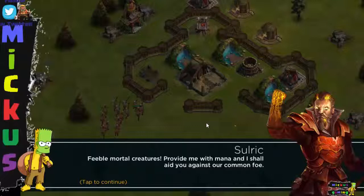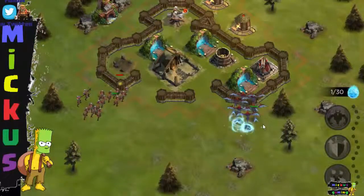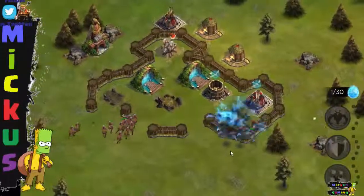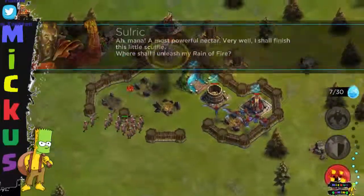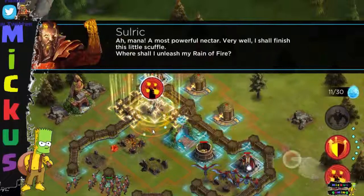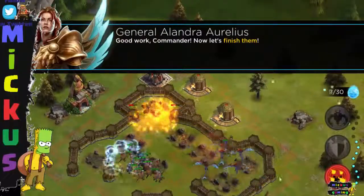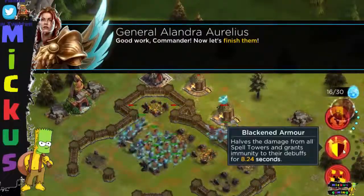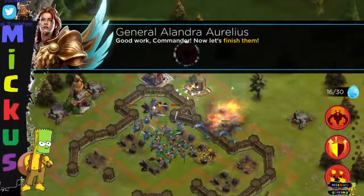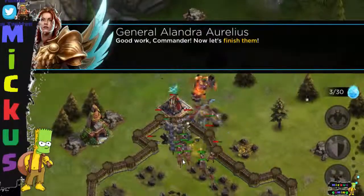I'm sick of doing these voices so I'm just gonna talk normal. Solric doesn't offer something or other — I just missed that because I got too excited. But anyway, let's drop the Mana Hunters. And something about Nectar. Let's use the Reign of Fire there. And we've got the Blackened Armor, but we're gonna use the Great Fire Elemental, which you can put on anything — pretty much on the buildings as well.